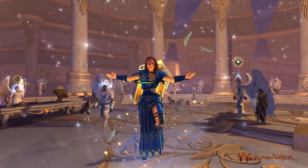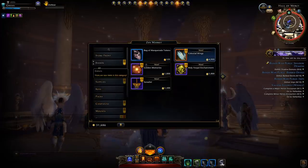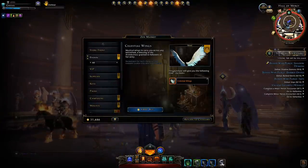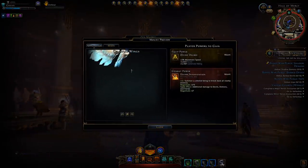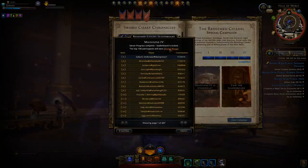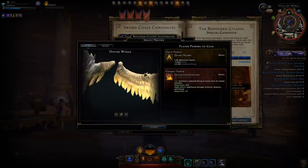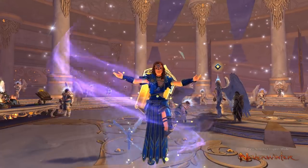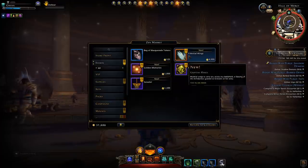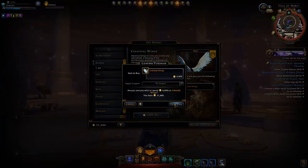Now I'm sure you've been itching to find out what the celestial wings in the Zen Store look like. These are very similar to the divine wings obtained from the leaderboard, which have golden tips on the feathers. I'm going to go ahead and spend 4,000 zen on them — I'm not even going to bother trying to get a voucher.